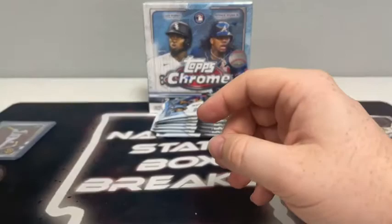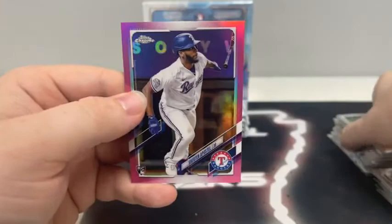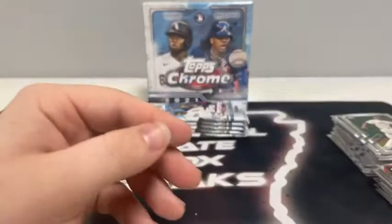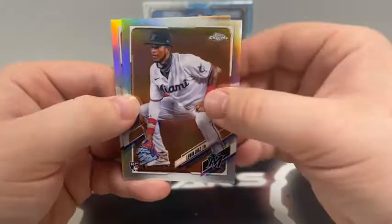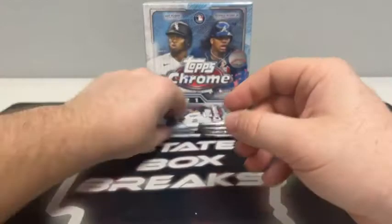Pack number two of Blaster two: Willie Castro base, Josh Donaldson, Jacob DeGrom, and a pink refractor rookie of Sherten Apostel for Texas. Pack three: Lorenzo Cain from Milwaukee, Triston McKenzie rookie, an international of Jorge Posada, and a 35th anniversary of Aaron Judge for the New York Yankees. Pack four: Nick Senzel, Kyle Seager, refractor rookie of Luen Diaz, and a Sepia rookie of Kiebert Ruiz for the Dodgers — we'll sleeve and top load that.